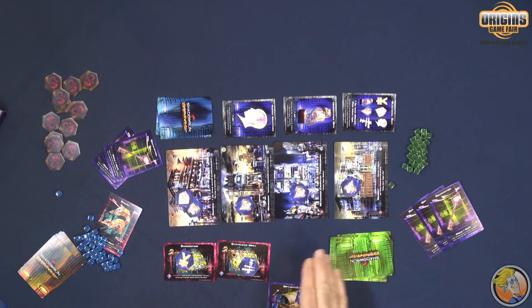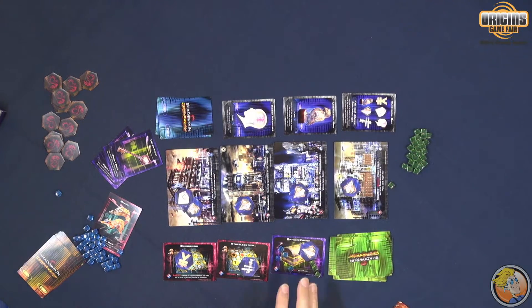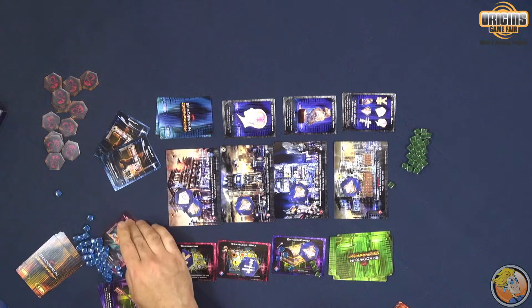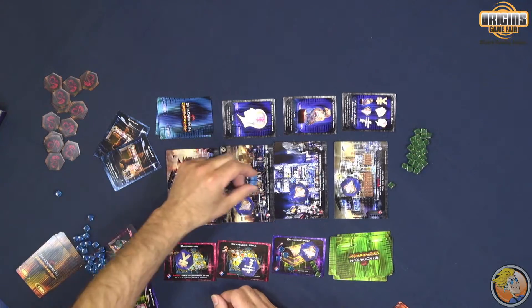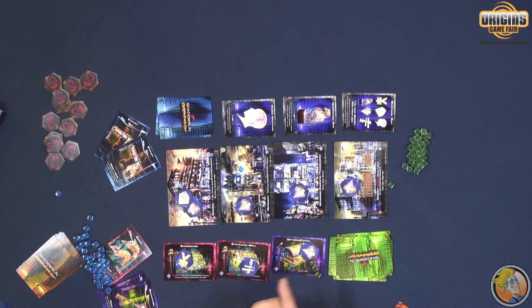Once a card is gone, you immediately roll out a new card. There are two ways to get past the countermeasures onto the mega corporation cards. The first is vulnerabilities: if I have tools and there are no colors that correspond in the countermeasures, I immediately slip past them — software zero day — and I can put these marks on whichever card I want. That's the first way.